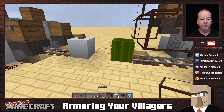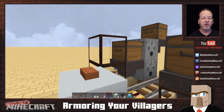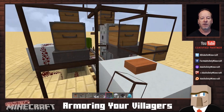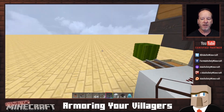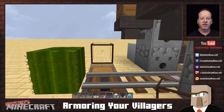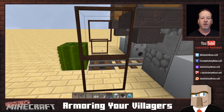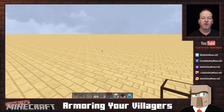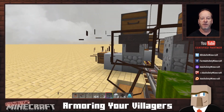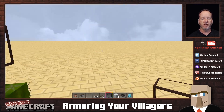Let's grab our glass and cover this up to keep our villager in there and prevent him from running away. That'll keep our villager from escaping. Let's test it out.